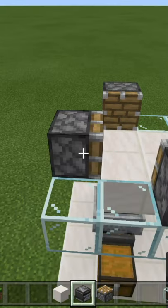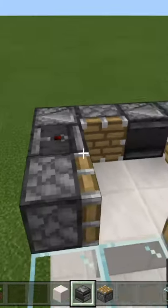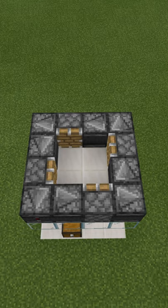Now grab your observers: one observer detecting the piston, another observer detecting that observer, and follow the same pattern all the way around. It should look like this, with all the observer arrows going counterclockwise.